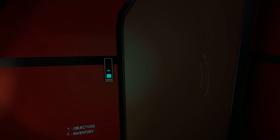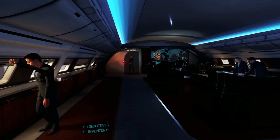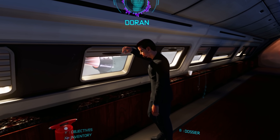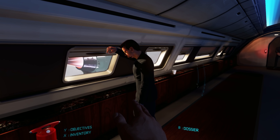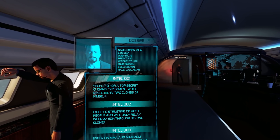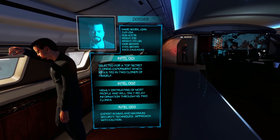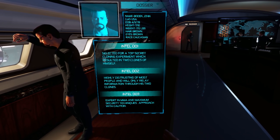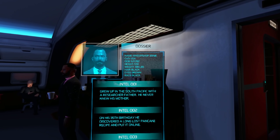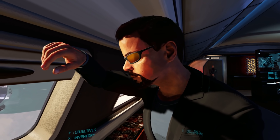Where are we going? Oh my god. Hi guys, nice to meet you. Bottom right corner will highlight with dossier text if you are looking directly at someone — press the button and you'll receive information on them. This guy is Tony Stark. Dossier — oh, he's called John Bodek, he's from the USA, he's got brown eyes and brown hair. Selected for a top secret cloning experiment which resulted in two clones of himself. Highly distrusting, expert in MMA. We're not going to fight him hand to hand then. What about that chap? That's Ernie Whoopshop — that's a name!